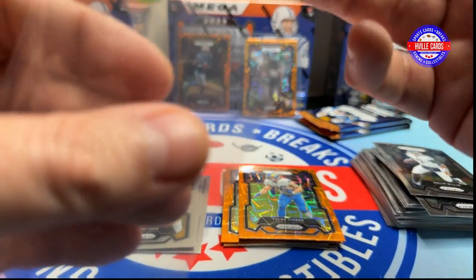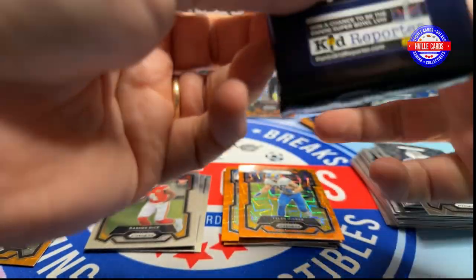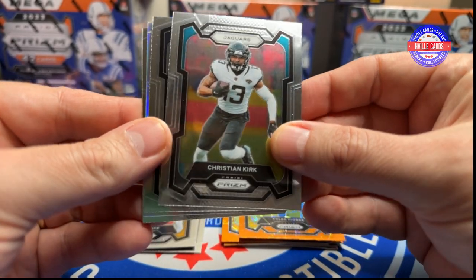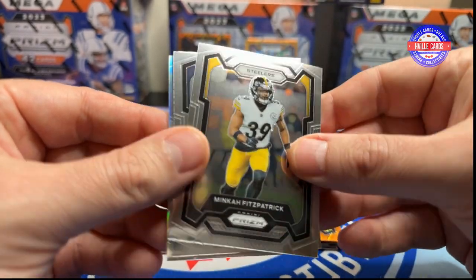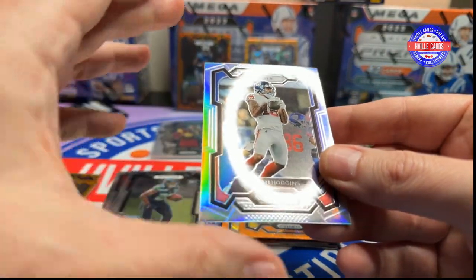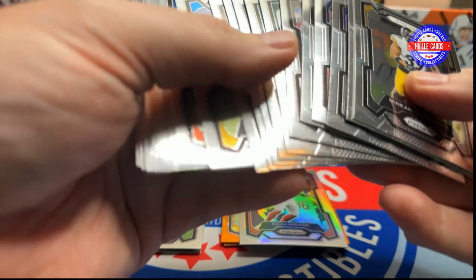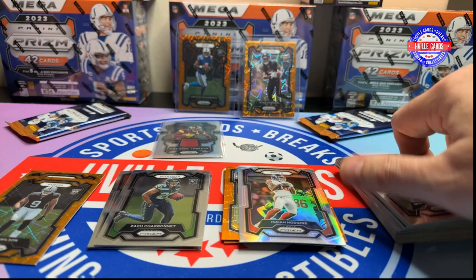Alright, got to turn it upside down to make him right side up. We got Kristen Kirk, Zach Charbonnet, Minka Fitzpatrick, and Isaiah Hodges on the silver. I just realized something — we didn't get a silver on that last blaster box, did we? No, we didn't. We got gypped a silver.